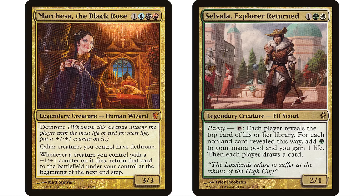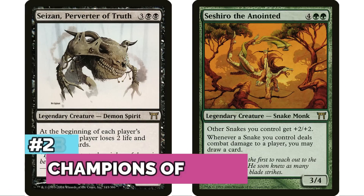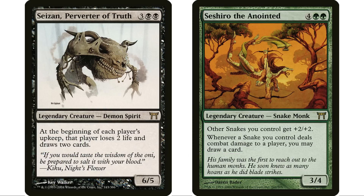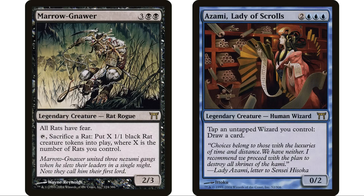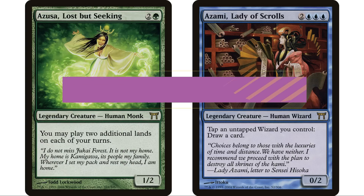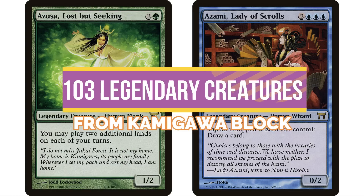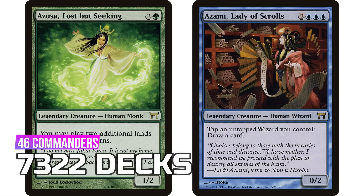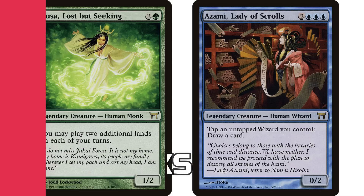At number 24 is the original Conspiracy with five legendary commanders, mostly really popular in the format, for 7,172 decks — a pretty good showing for only five legendaries. At 23, Champions of Kamigawa ended up way higher than I expected, partly because there are 46 legendary creatures from this set — the second most ever in a non-Commander set — giving 7,322 decks total, with Maro leading with over 2,000 decks.